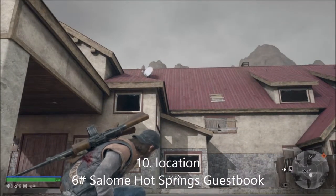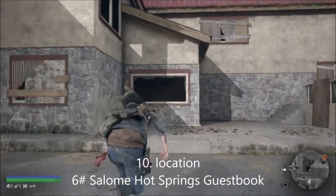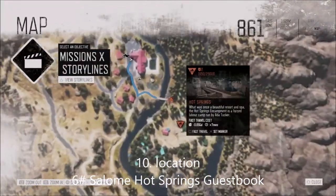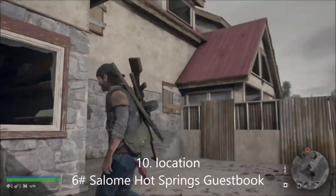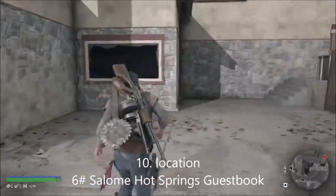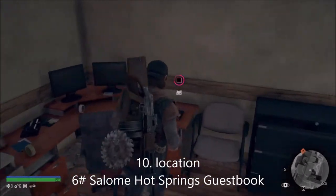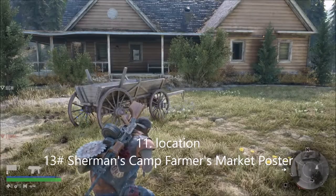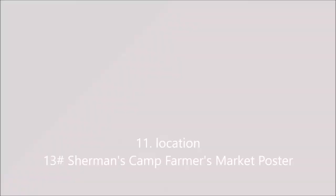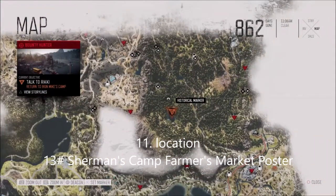This is number six and it's called the Salmon Hot Springs guest book. You want to go off Tucker's camp - it's the biggest building on the map. You can see when you're going to jump through the window - there's the entrance and there's the other entrance. That's the Salmon Hot Springs guest book.